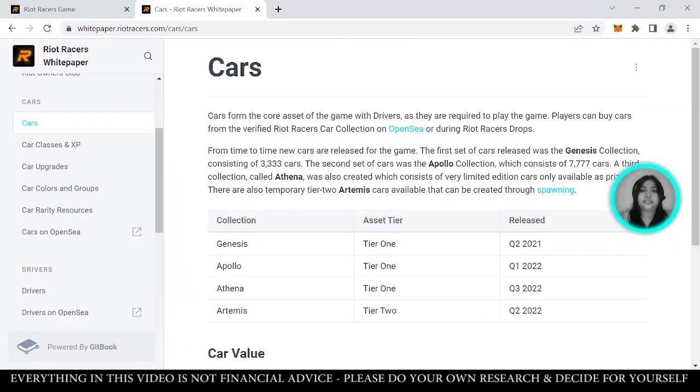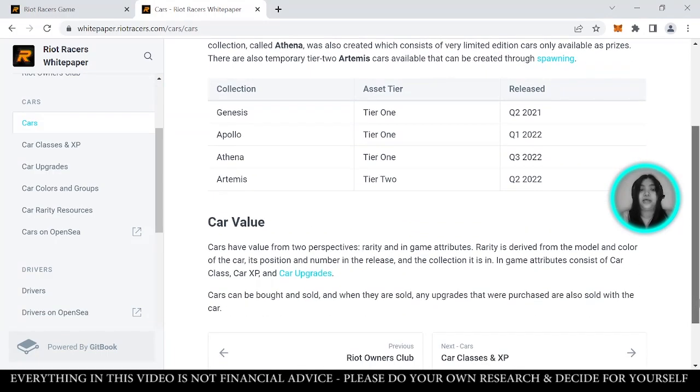Let's take a look at the cars. You can buy cars from the Verified Riot Racers car collection on OpenSea or during Riot Racers drops. The first set of cars released was the Genesis, which came out in Q2 of 2021. There are also the Apollo collection, Athena collection, and Artemis collection. Car value depends on its rarity and game attributes. Rarity depends on the model and color of the car, as well as its position and number in the release and which collection it belongs to.